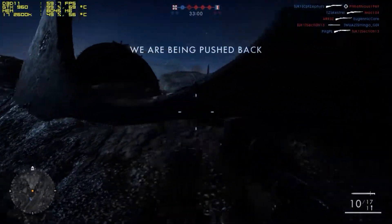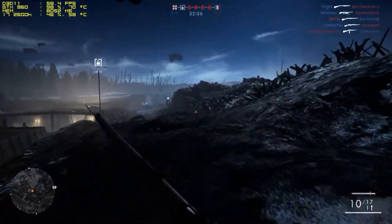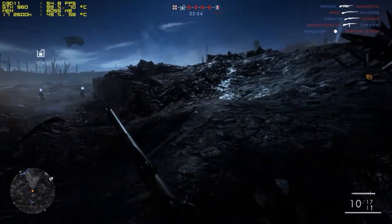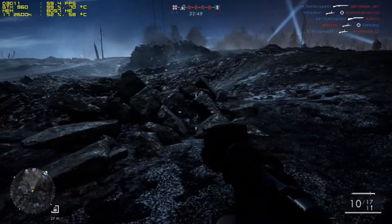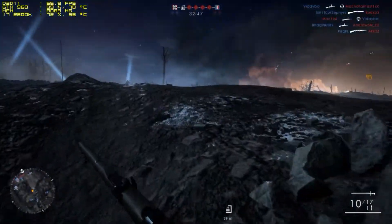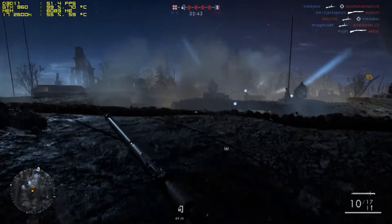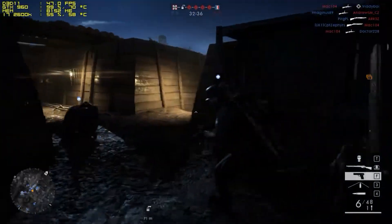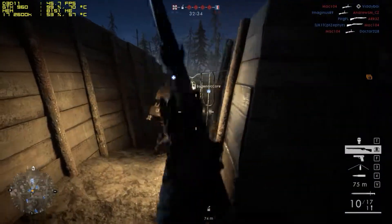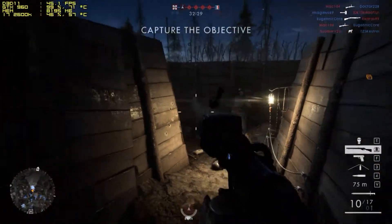We're currently using 8 gig of memory and about 50% of our processor. As you can see it's a really hot day today in the UK and our temperatures are still quite nice and low, considering we really are using the power of the machine right now — we're really pushed to the max running ultra settings. Let's get in with a little bit of battle now, and straight away our FPS has dropped to 55 frames per second.